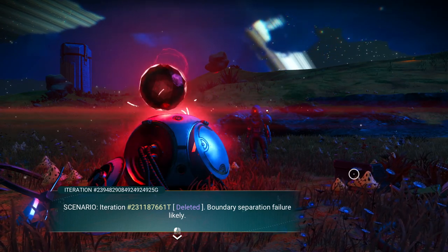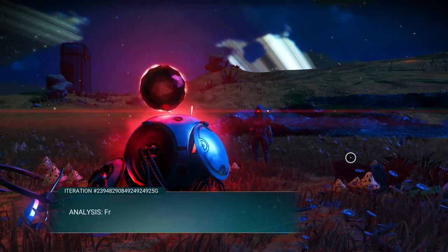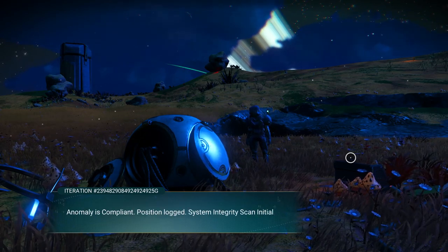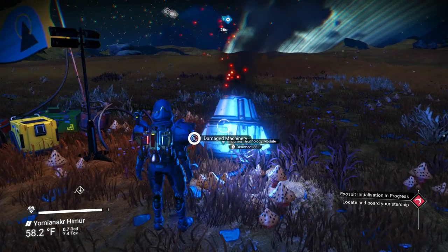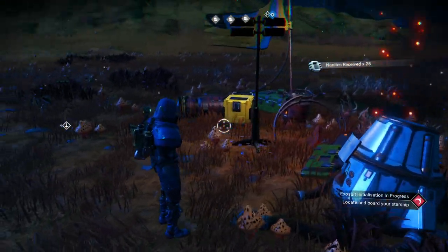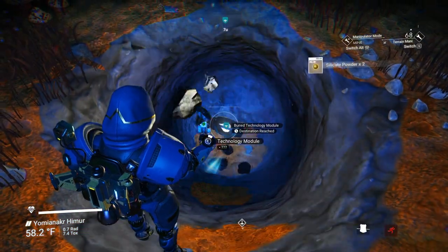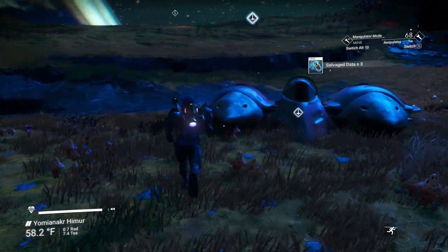Looks like exactly how it looked when we first started, right? Scenario, iteration. Boundary separation — failure, likely. Vessel 16, emptied. Cause: sentinel intervention, deliberate transfer. Analysis fresh iteration generated — anomaly containment prepared. We're going to broadcast like we did before. Broadcast received, traveler anomaly detected. Anomaly is compliant. System integrity scan initialized — it's like exactly the same as it did before. Let's grab things as we can because it's smart to do when you're this early in the game. Get some nanites out of that. We've got some buried tech — we'll get three out of it. Let's get on our ship.